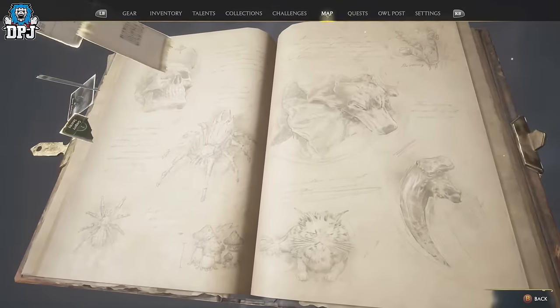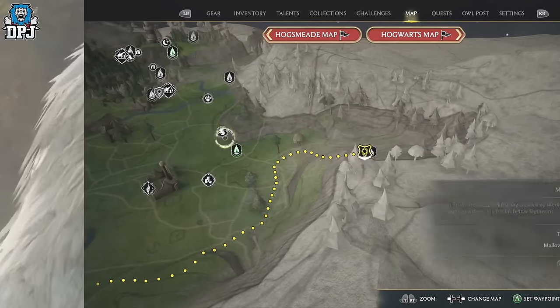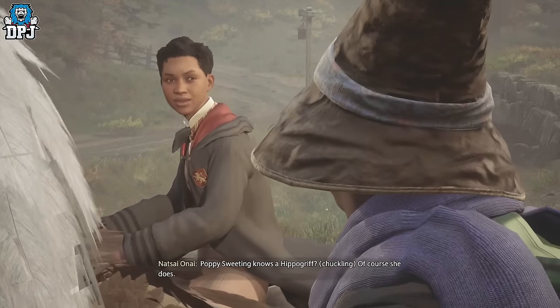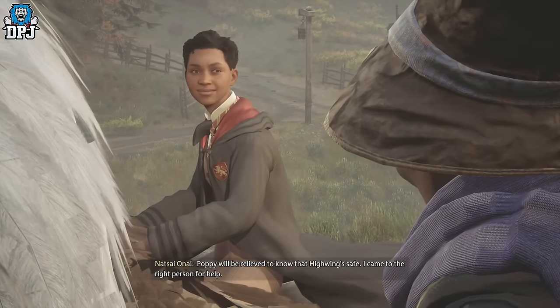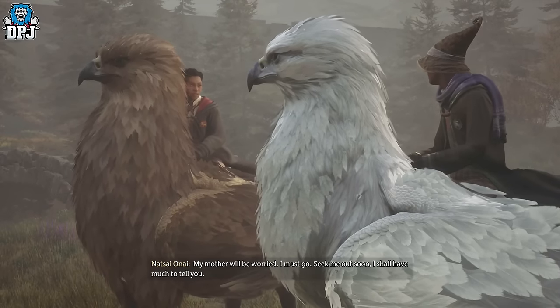The mission sees you working with Natty to help a hippogriff — the hippogriff we will have met a lot earlier on in a quest called Beast Class. It's as simple as completing this quest for you to unlock those mounts. So just storm through the High Keep quest and you will unlock these mounts.